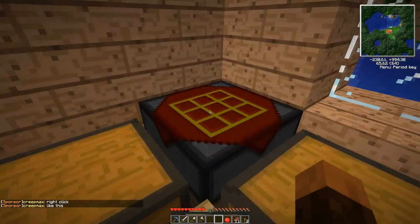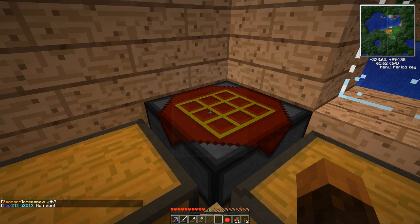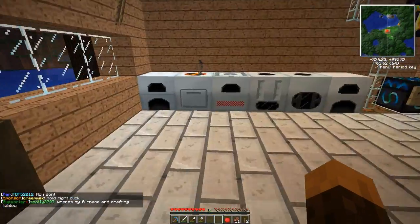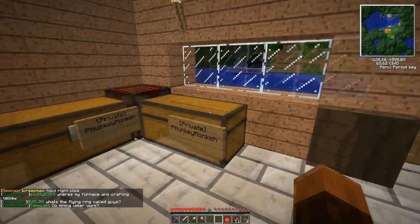So first we'll make an iron pick — I'm pretty sure everybody knows how to make one of those. Then we need an iron gear. First we make a wooden gear, which is sticks in that pattern. We then upgrade that to a cobble gear, then upgrade that to an iron gear. I have got Faithful 32 on by the way guys, and putting that texture pack on fixed that weird texture I had for the rotary macerator.